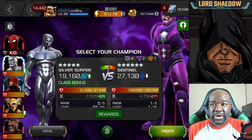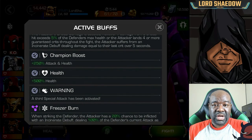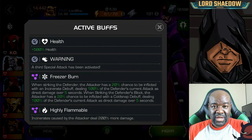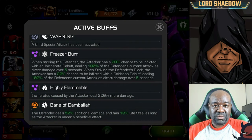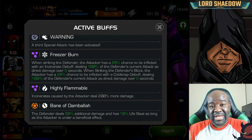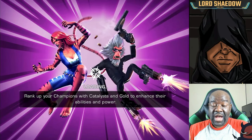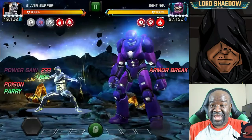We're starting right here with Sentinel. The first fight was actually Punisher 2099 — I used my Starlord, went in there, got wrecked by the Incinerate as expected, got him almost down, then finished him off with Blade. So you can see the node we're dealing with here: Freezer Burn. If you don't have someone who is either Incinerate immune or like Silver Surfer who doesn't take damage, you're going to have a bad time.